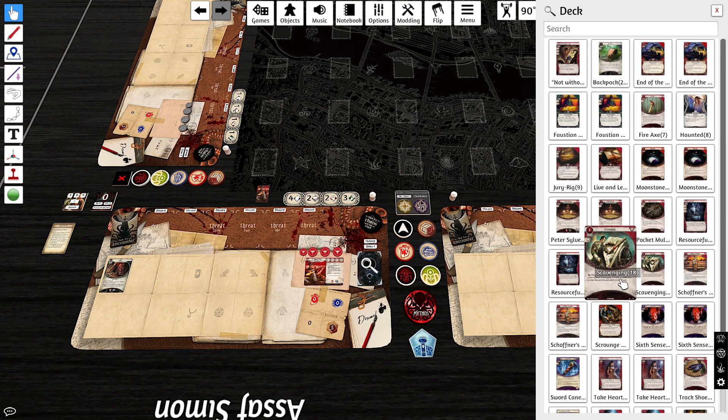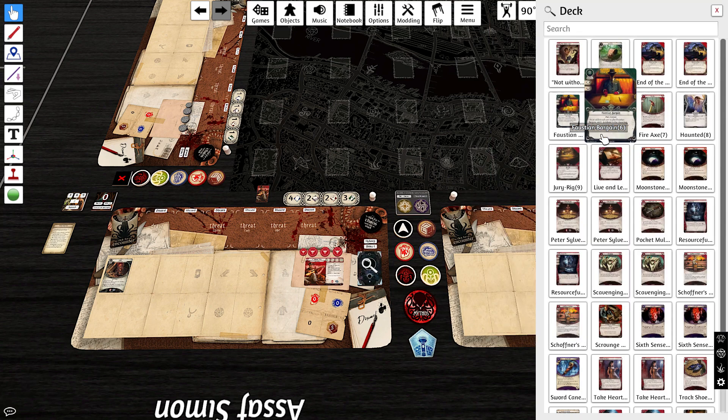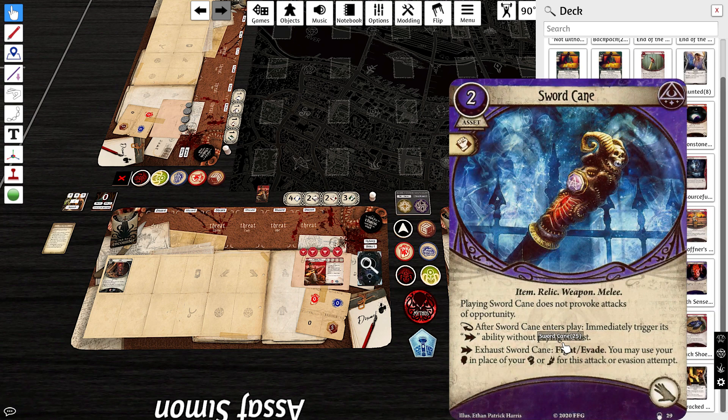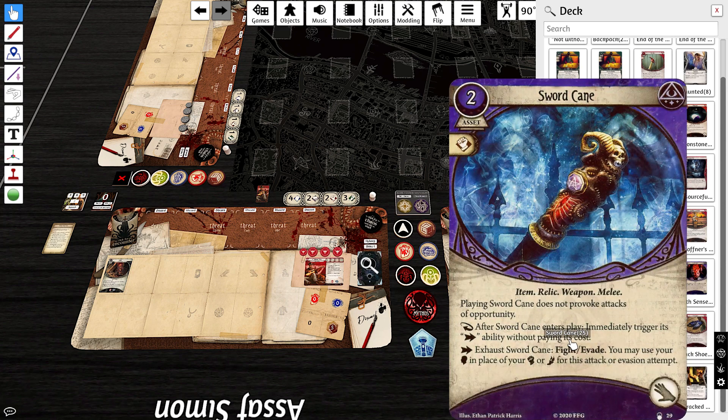Looking at the Innsmouth Conspiracy cards, we took some economy with Faustian Bargains, and the Red Gloved Man is in there — it's an instant flavor win. We rounded it out with a Singleton Sword Cane to help with flexing, and we'll be buffing our Brain again.